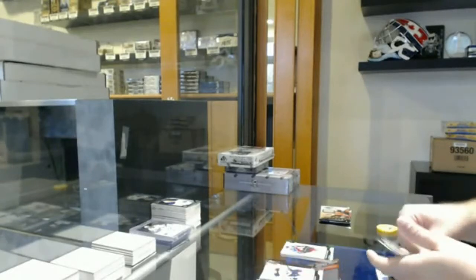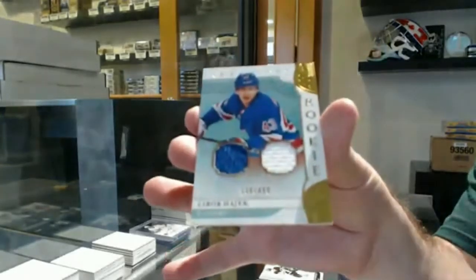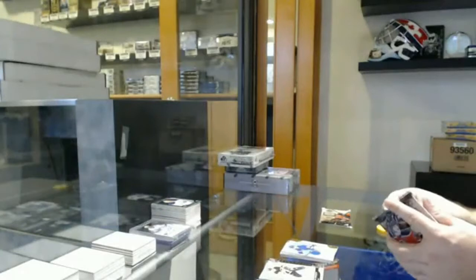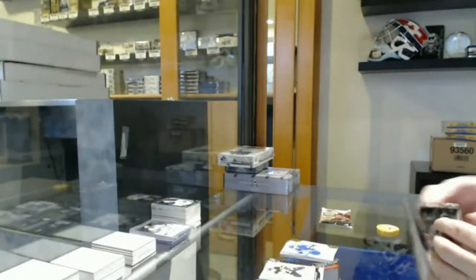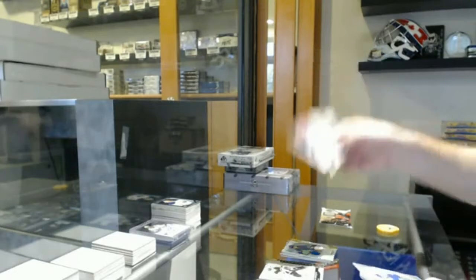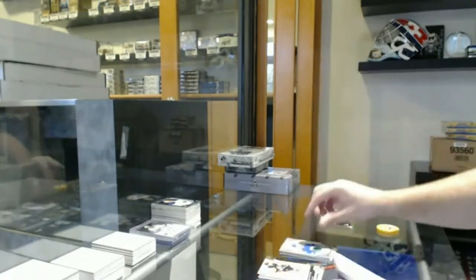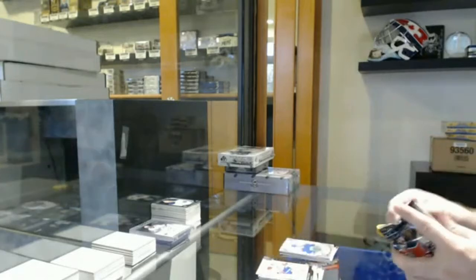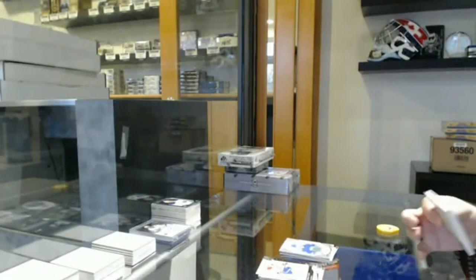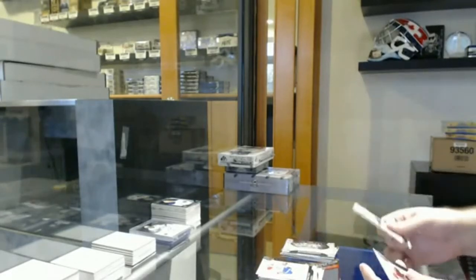We've got number to 4.99 dual rookie jersey, Limor Hayek for the Rangers. We've got a 3.99 for the Maple Leafs, Cujo, and a Bure Chi remnants jersey for the Vancouver Canucks. And a rookie redemption for the Ottawa Senators.